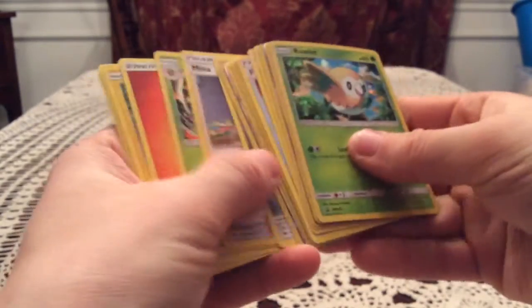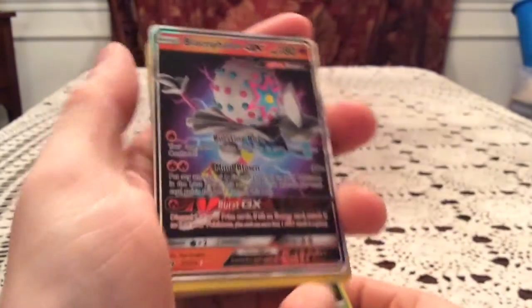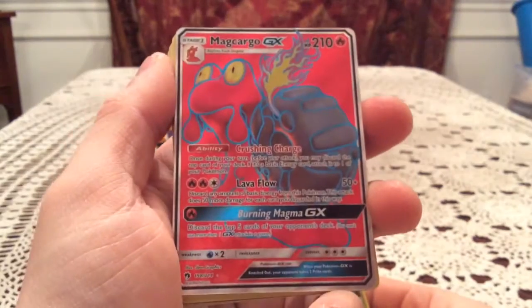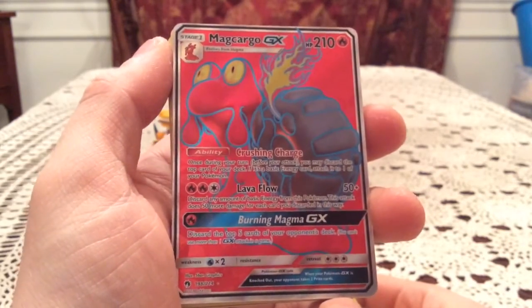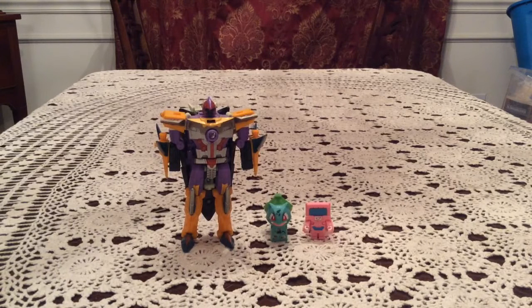So, two random packs — I could not have asked for better pulls, really. We had one new Reverse Holo — Chansey — a GX pull with the Blacephalon GX, and best pull easily, a Mag Cargo GX Full Art. I really do just love the colors on these things. And of course the two promos. I don't know if they're good or anything, but hey, I got a couple extras now. But that is it — I'm very satisfied with my last two openings.